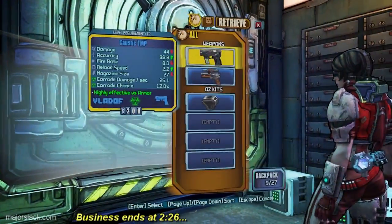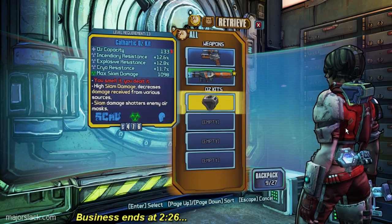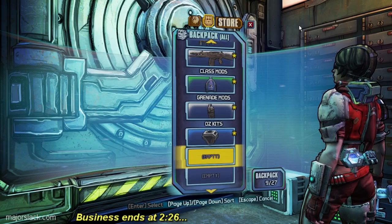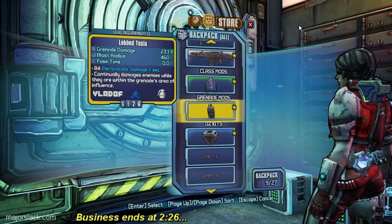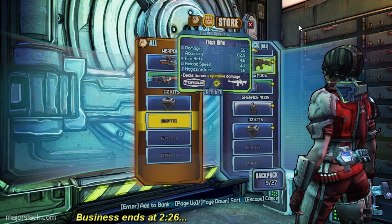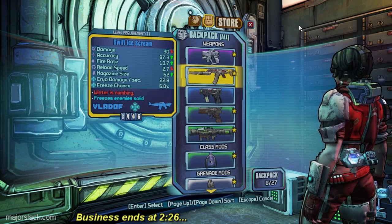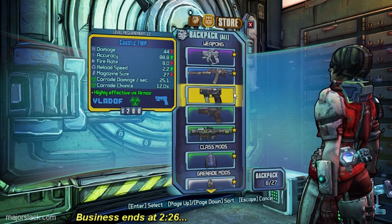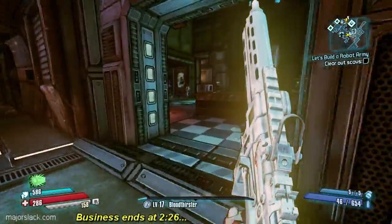Lots of loot boxes in there. Caustic TMP, you're coming out. Let's swap you out with the electrified rocket launcher. And we're leaving the butt blaster behind — that's what I decided to call it. I wanted to get it down to seven. Lob Tesla, that could be useful. On the fence about this one — yeah, I decided I don't want this either. Give that guy a star, d-star him. That should bring it down to seven.